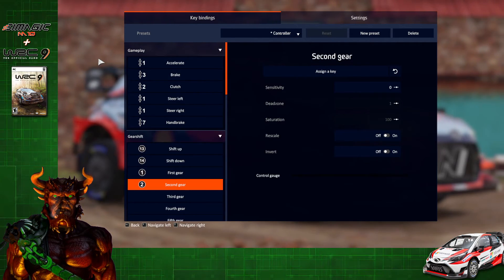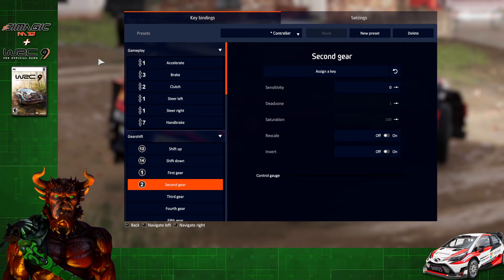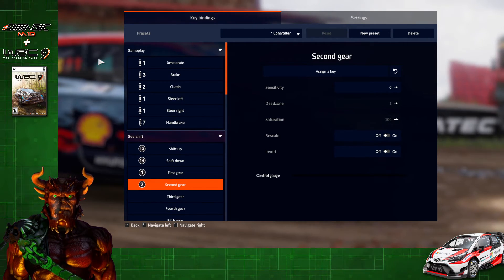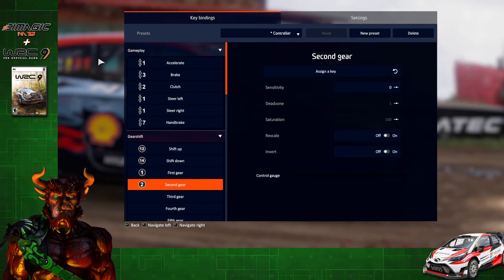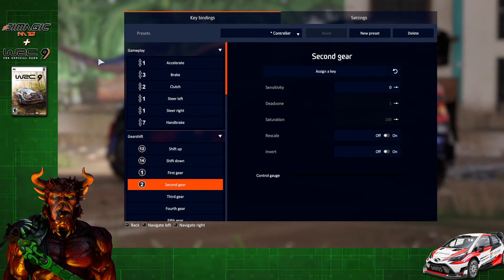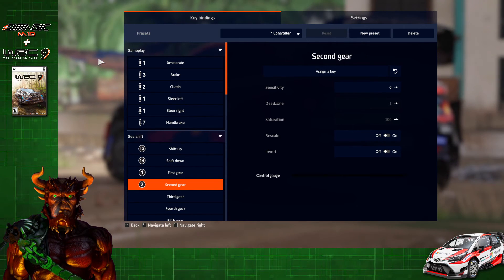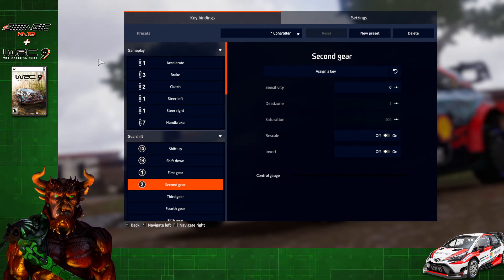Everything else I mapped with my gear seems to stick, and you can still go into Settings to adjust your force feedback, vibration, and wheel angle in Race Manager. Hopefully one of these methods helped you out and you're able to tear up those roads. If this helped, leave a like and subscribe if you want to see more content like this — I'll see you guys in my next video.